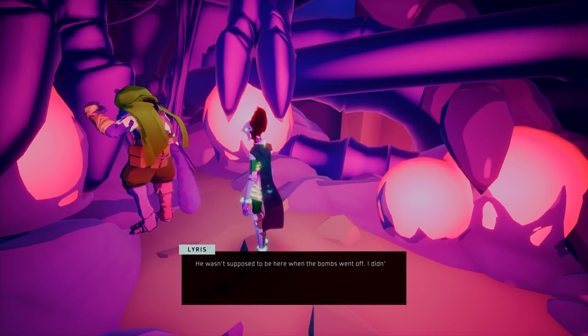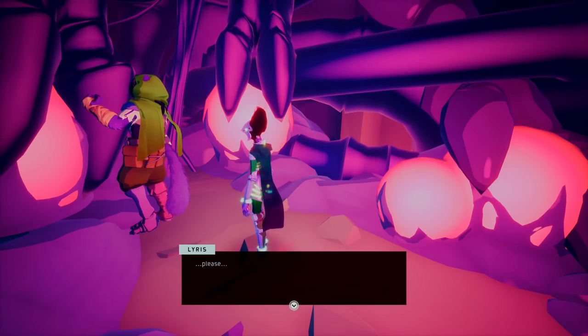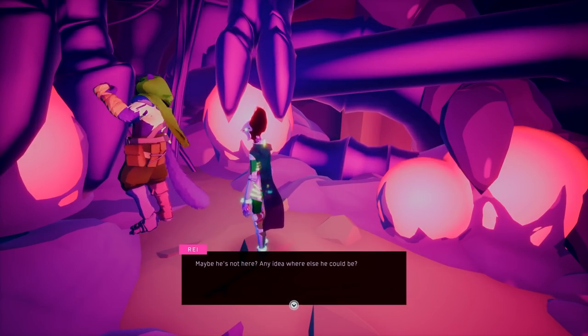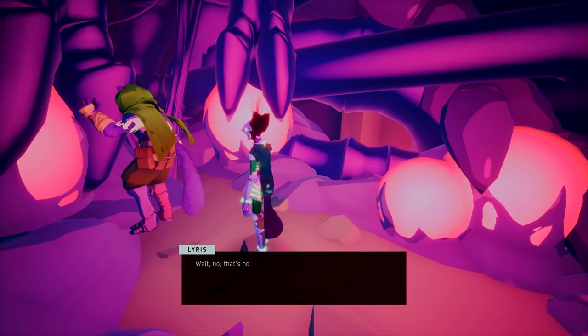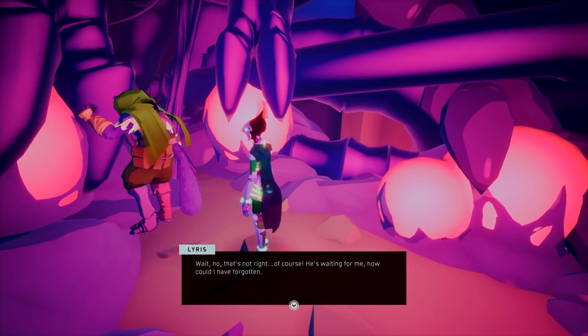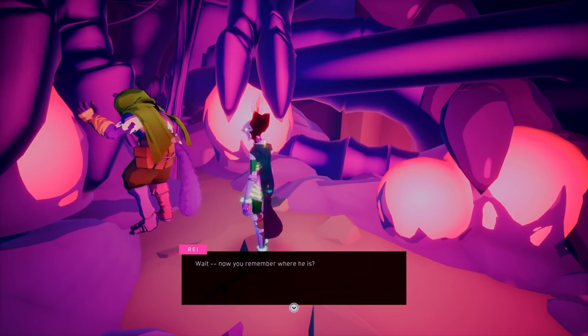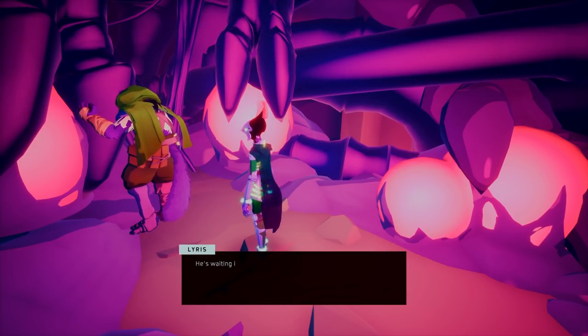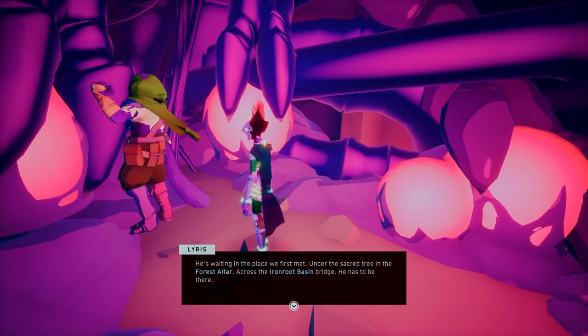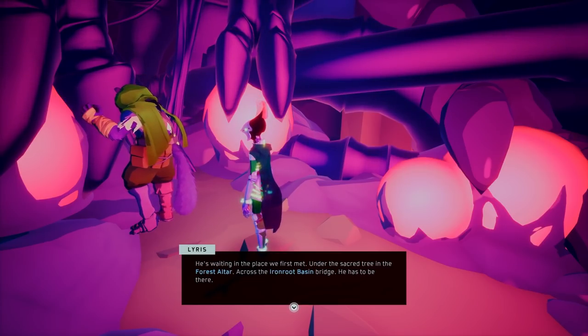He wasn't supposed to be here when the bombs went off. I didn't know. Please — he is. Maybe he's not here. Any idea where else he could be? That's not right. Of course — he's waiting for me. How could I have forgotten? Now you remember where he is? He's waiting in the place we first met — under the sacred tree in the forest altar, across the Iron Root Basin bridge. He has to be there.